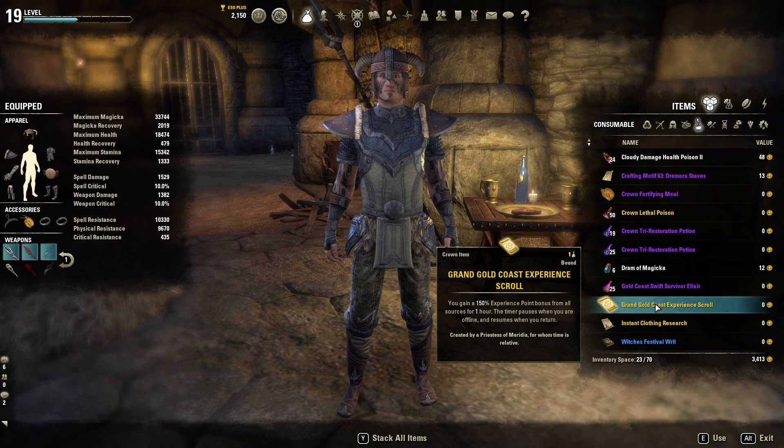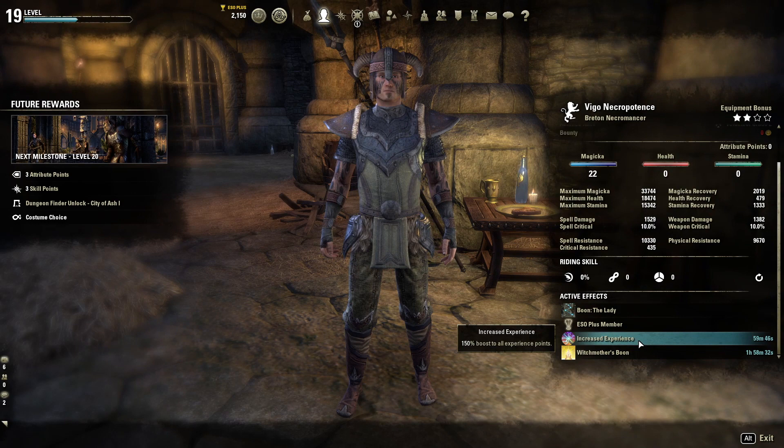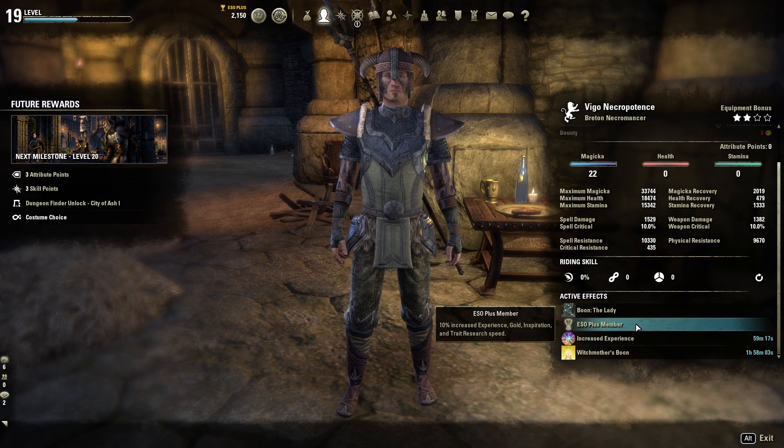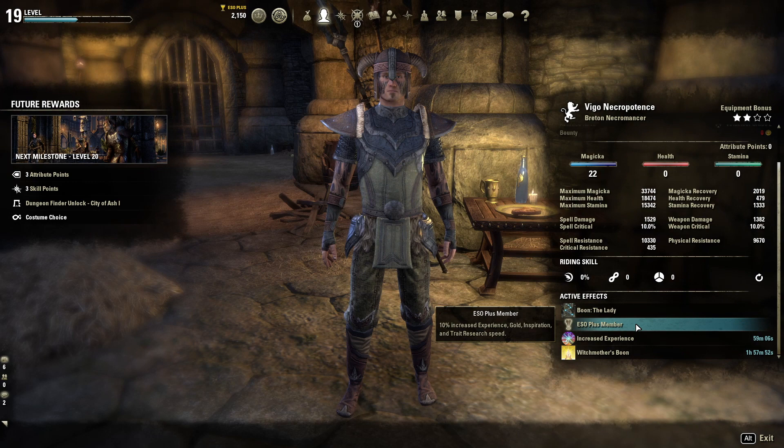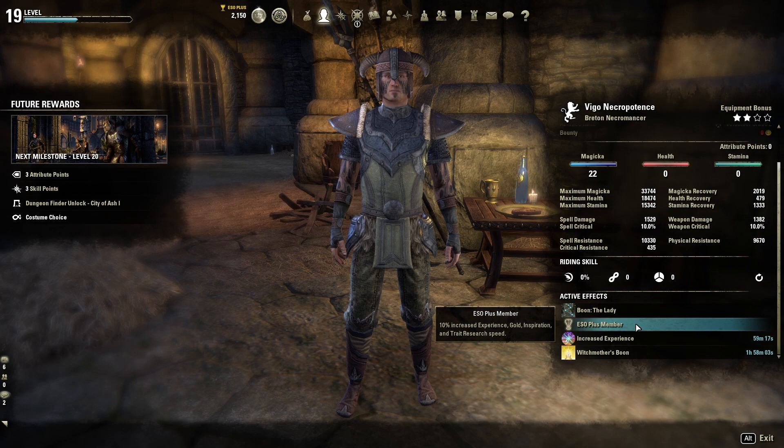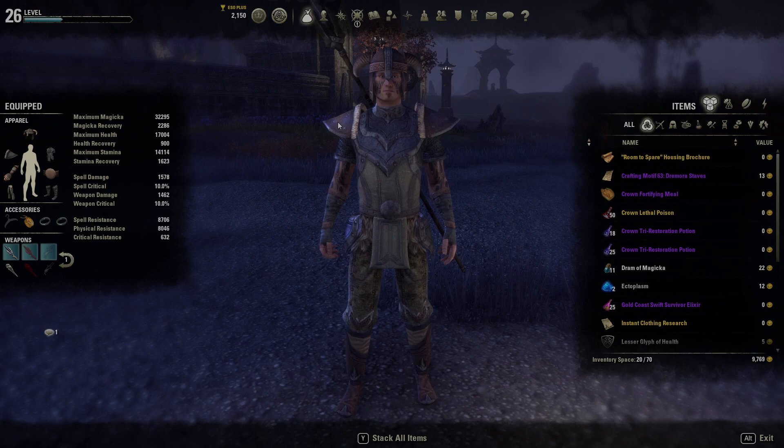You can use either a scroll or a potion and stack that on top of your event experience buff. I've got the increased experience, the Witch Mother's Boon, and of course don't forget ESO Plus — that's a nice 10% increased experience bonus for members. And the Ring of Mara, if you marry another player in game, is an additional 10%, so we're talking up to 270% bonus experience from all of these methods stacked together.